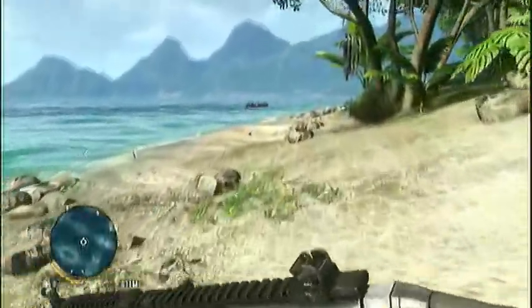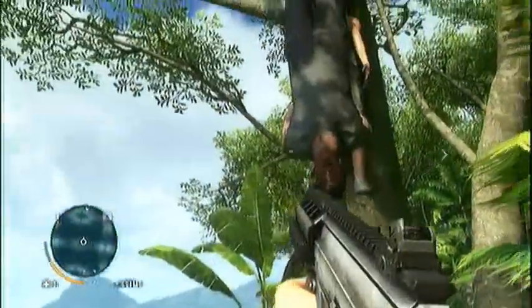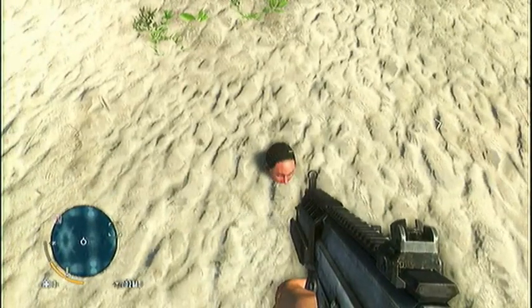What you're going to want to do — in a second you'll see — after you knife this guy just because you can. There'll be a head right there in the sand. You're going to want to walk up to that, hold square to interact, and that's it. That's all you have to do to get this trophy.